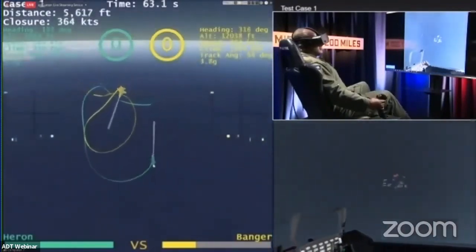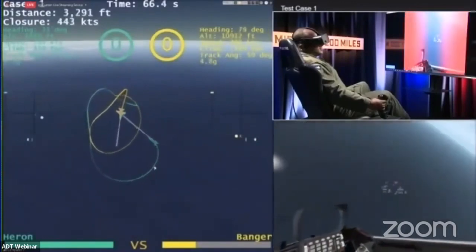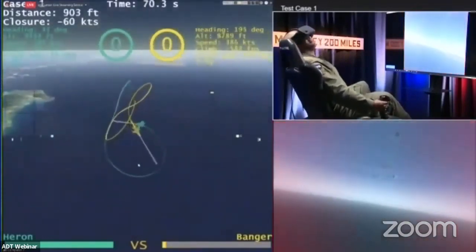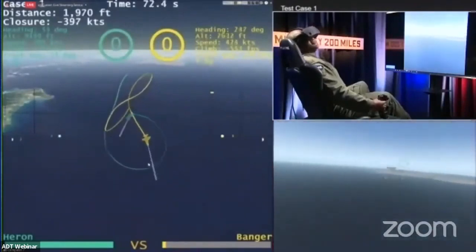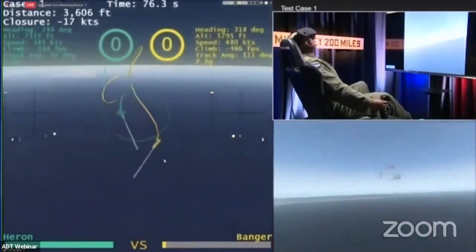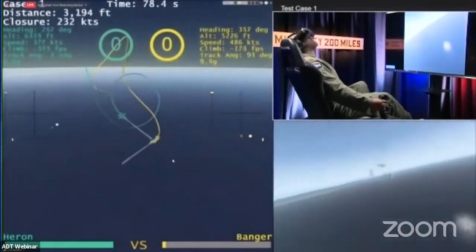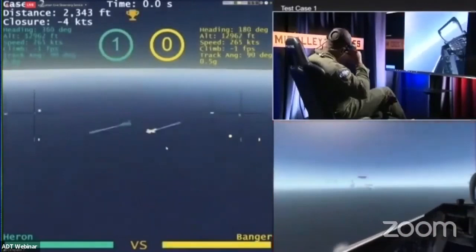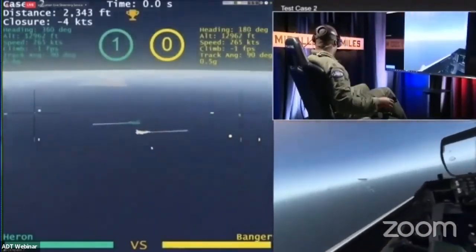Very high heading crossing angle, very high close range — so we've got a vertical fight. You can see in the lower right-hand corner, Banger coming in over the top trying to avoid that merge, getting hit once again. Heron very close to running out of aircraft health in this first setup. Aggressive nose-low maneuvers, but Heron sticking with them — doing a nice job, managing to get back to a good control position, and they're going to score the first victory of the setup today.